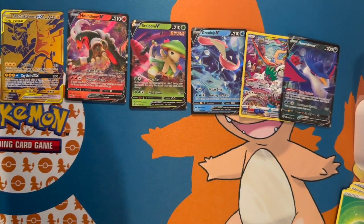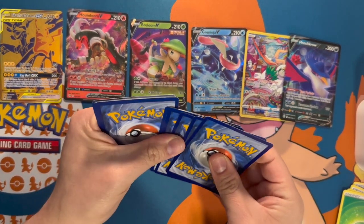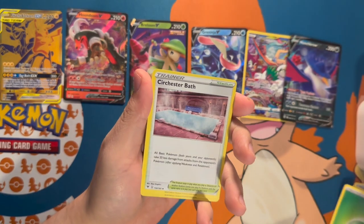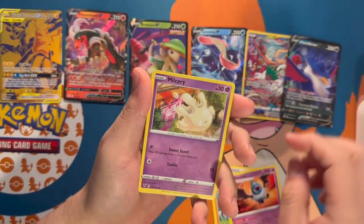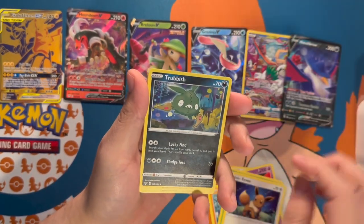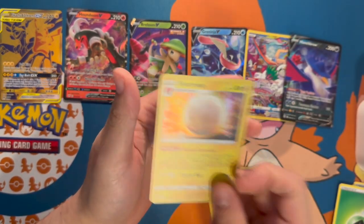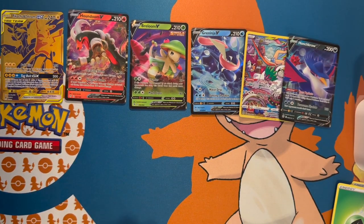This is the Vivid Voltage pack — the only one I had in the box. Let's see what we get. We got a hit on top! We have a Shedinja, an Opal reverse holo, and an Electrode holographic. Someone just stubbed their toe!